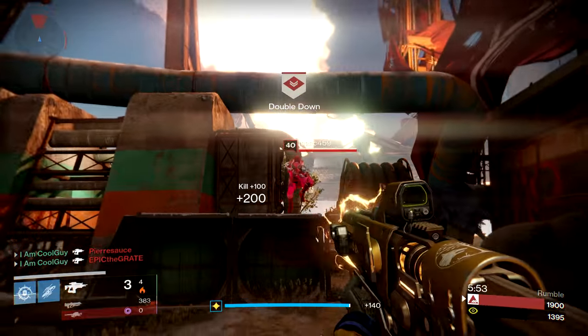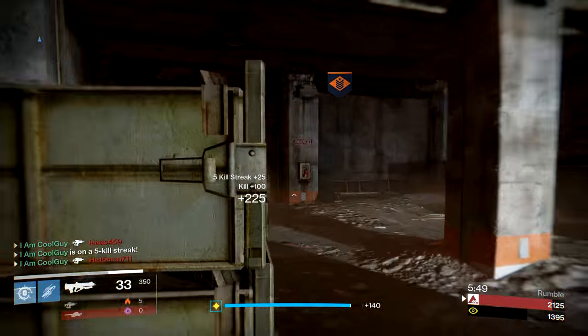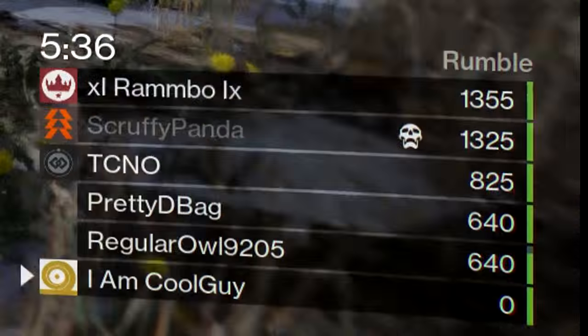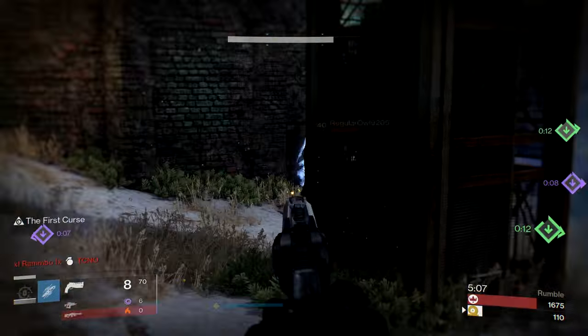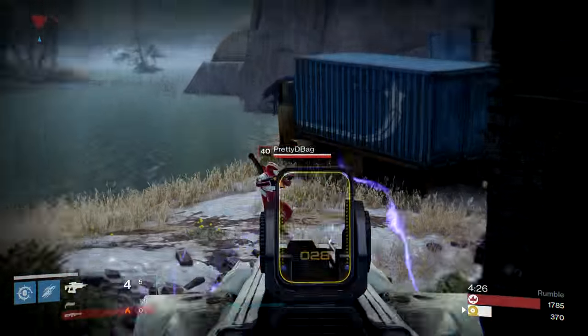For the range stat, it has to do with projectile travel speed — the higher the range stat, the faster your charge is going to reach your target. Range is different on this weapon than any other weapon in the game, and fusion rifles do suffer small damage drop-off, but this is at the extreme range for the particular fusion rifle you're using. The beam of energy just kind of dissipates into nothing.